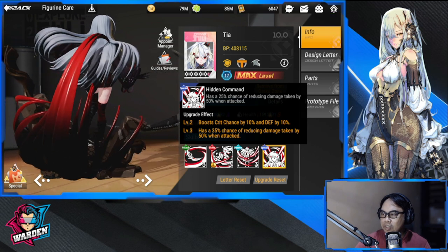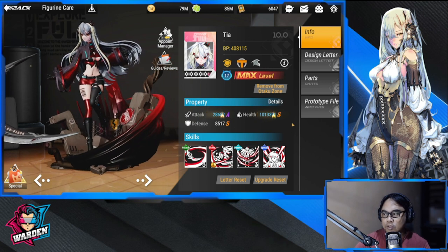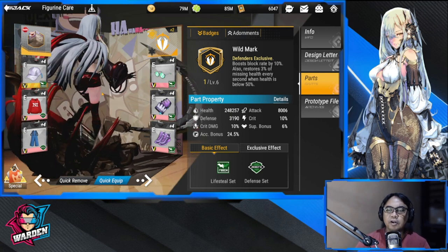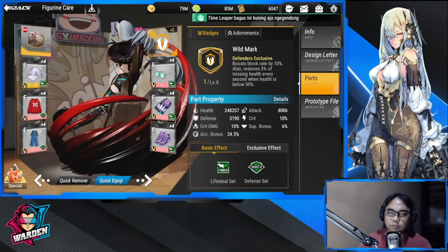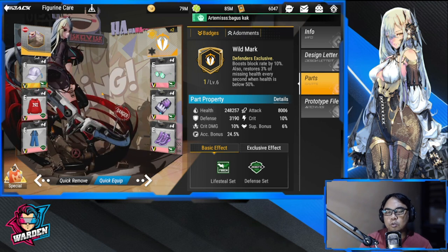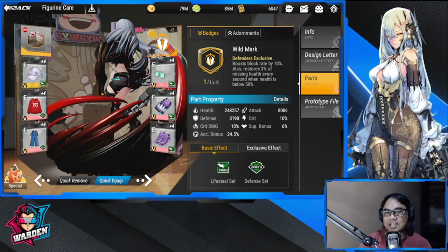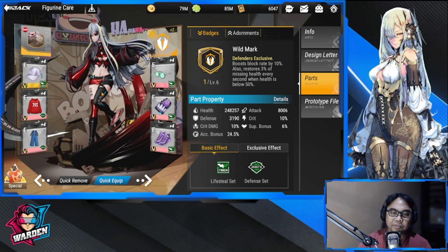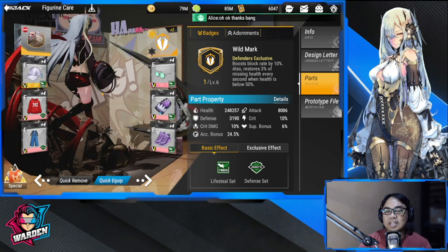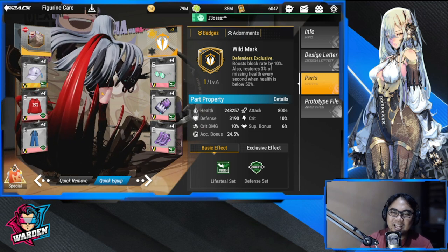Moving on to Tia's parts — there are two ways to build her. Either equip her with a lifesteal set or an ultimate set. I'm using lifesteal because I want her to be irritatingly sturdy, incorporating damage reduction and lifesteal together. But if you want to improve her damage output, use the four-piece ultimate set — the two-piece defense set stays either way. So you only interchange lifesteal with your ultimate set.